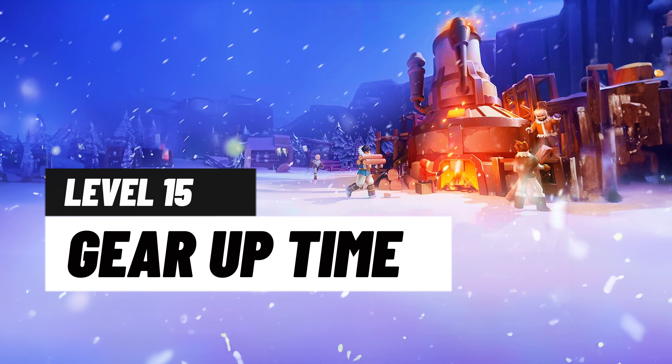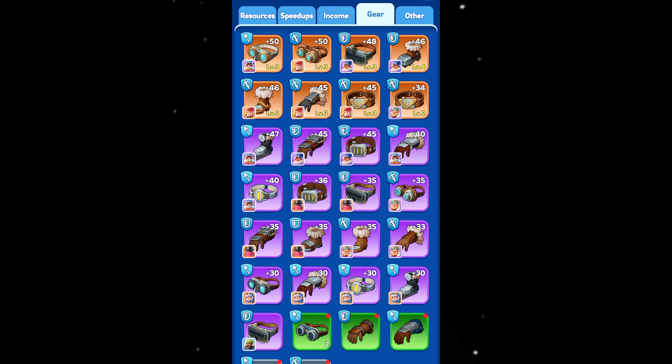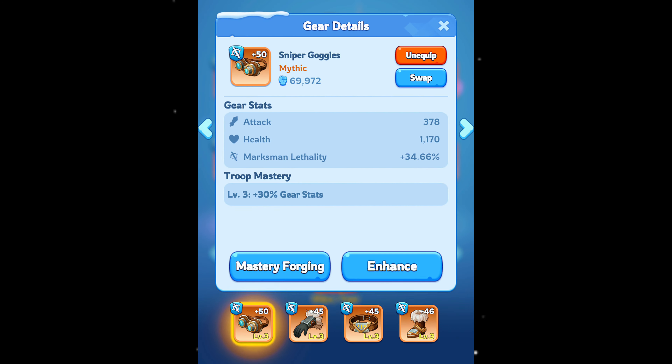Level 15 Furnace: Gear Uptime. Remember that rickety old furnace you've been neglecting? Turns out, at level 15, it unlocks hero gear equipment. Equip these frosty upgrades and watch your heroes explode with attack, defense, health, and even troop buffs.